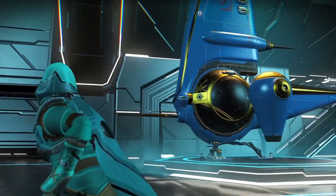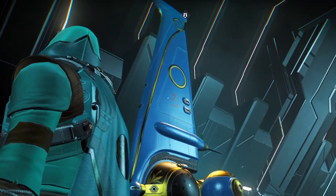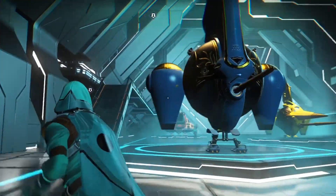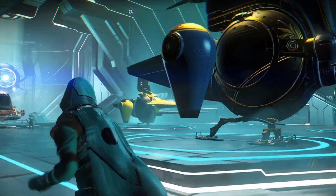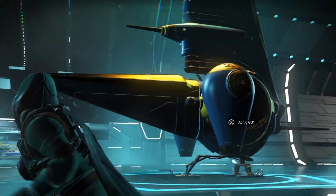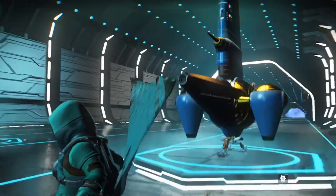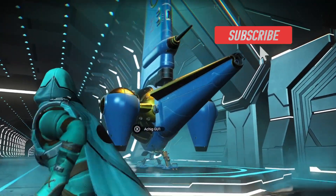Hello and welcome everyone to another video with Metal Beard Gaming. I would like to share with you a blue gold exotic ship that spawns in one of my space stations. All exotic ships spawn as S-class.